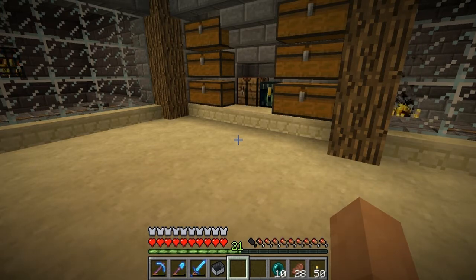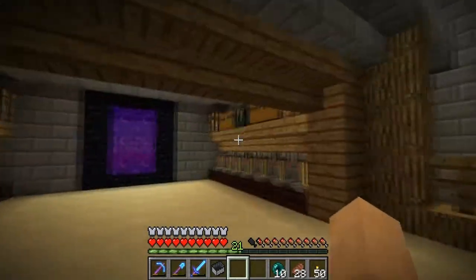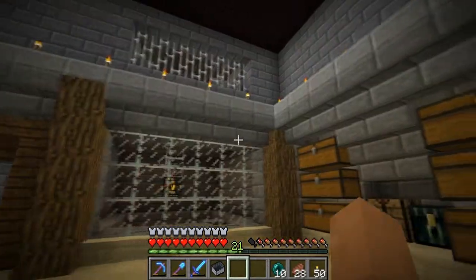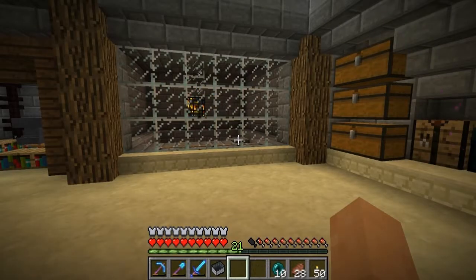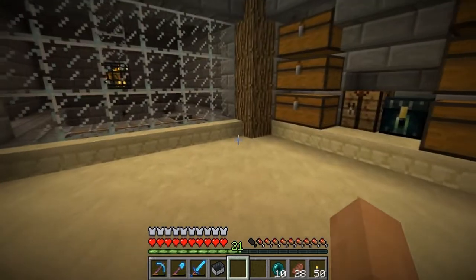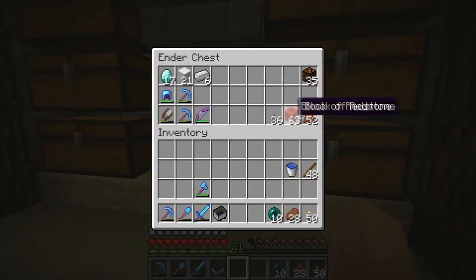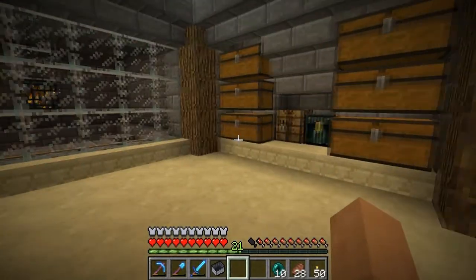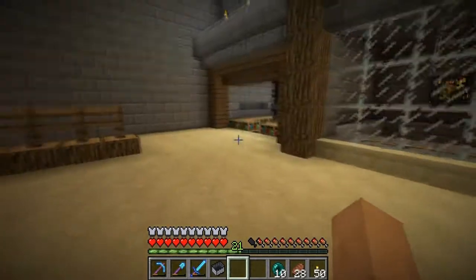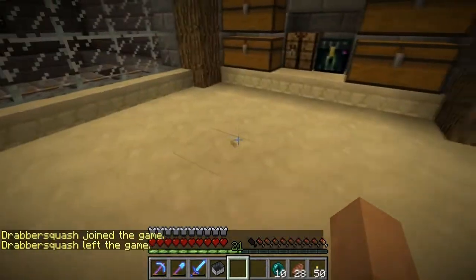I'm going to collect a little bit of experience here, get my tools up and running. The other reason I'm here is for blaze rods — I need the fuel source. I've been getting a ton of cobble, but I have like no coal up at my castle. So get a few blaze rods and stuff, throw them in the ender chest here — that should give us some fuel as well.